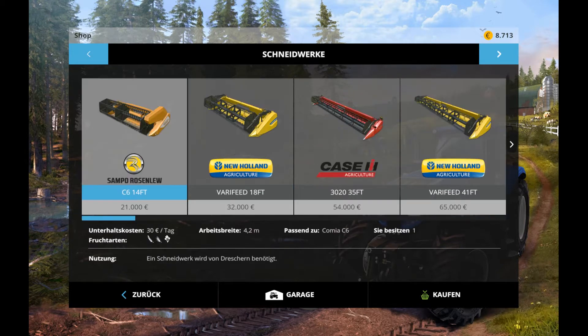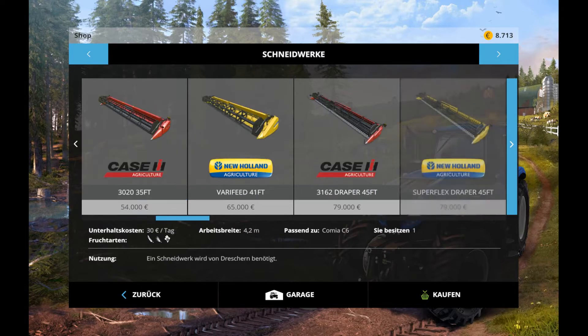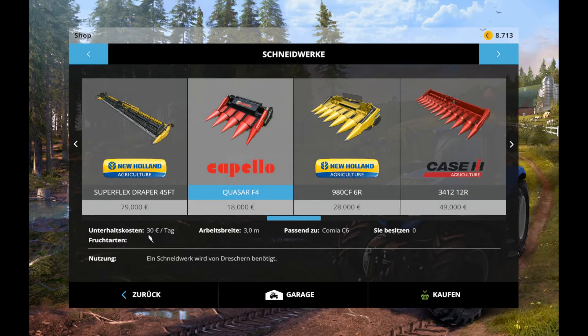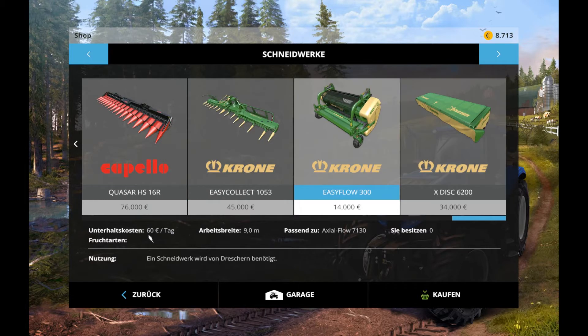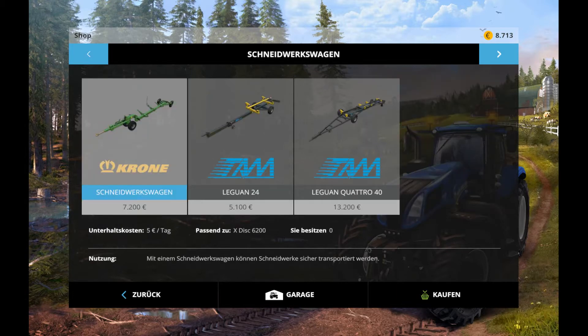Hier so ein Skorpionstachel, wollte ich gerade sagen – wie heißt er auch, weiß ich nicht. Die Seenwerke. Kann ich mir auch Informationen holen? Fruchtart – ja, okay. Kann man noch einsehen, welche Fruchtarten. Krass, alles vier. Das wäre geil, kann man nicht alles machen – krass, melden und gleichzeitig hier ernten.